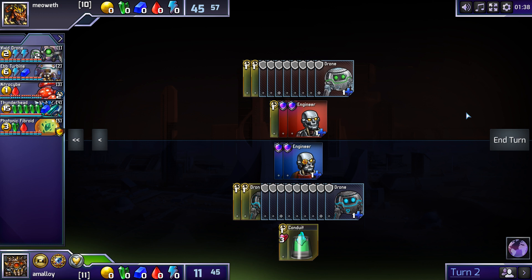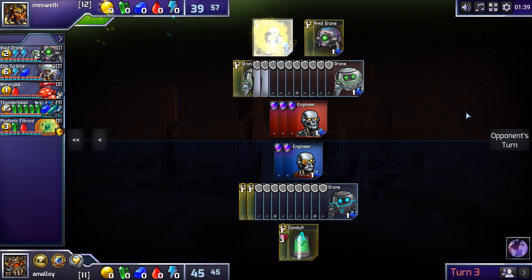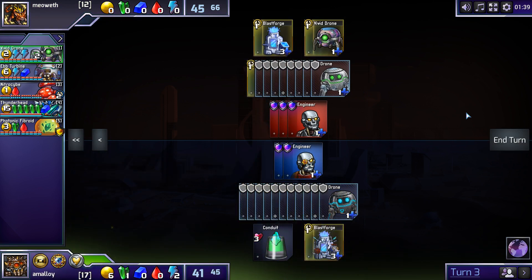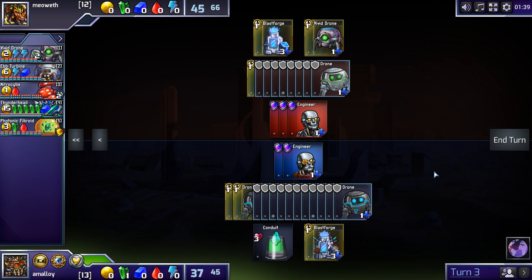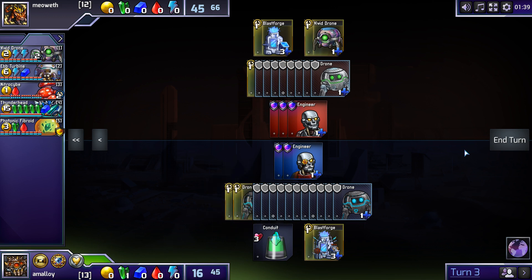DDC seems all right. I think that by going high econ, the opponent may be giving me a pretty good Thunderhead. It's not super high econ, because you can always vivid. What if I got 1c here? I buy ebb and then Thunderhead? It seems a little too fast. I think I want ebb first. Maybe it's not too fast.